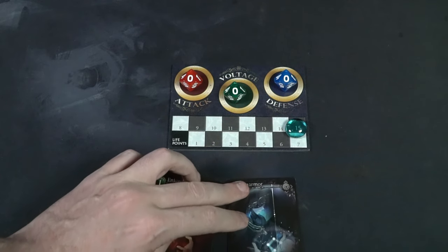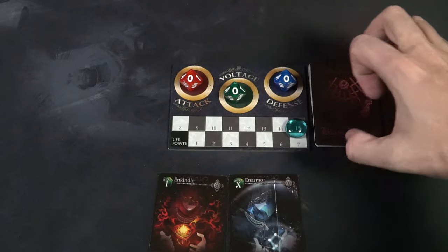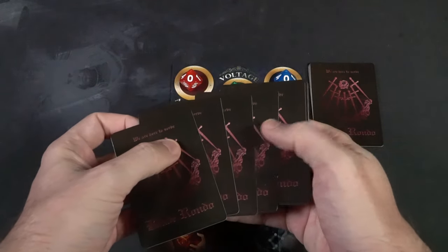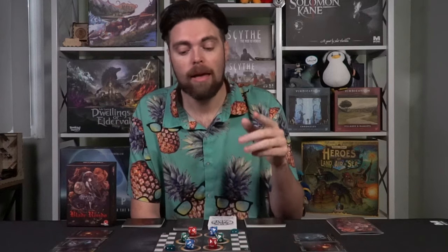If you're playing first you get an Armor card and an Enkindle card. If you're playing second you get an Enkindle, an Armor, and the In Quicken card — a limited card you can only use once. Additionally on your board you get three dice for attack, voltage, and defense.